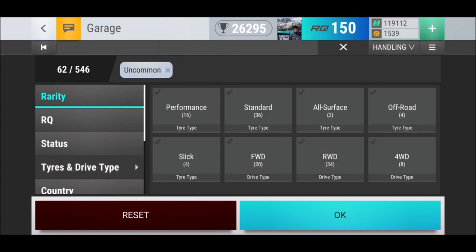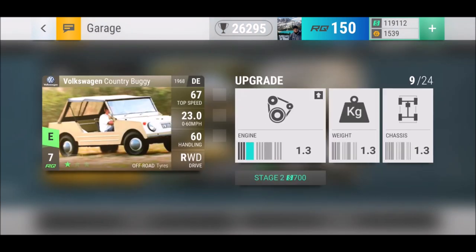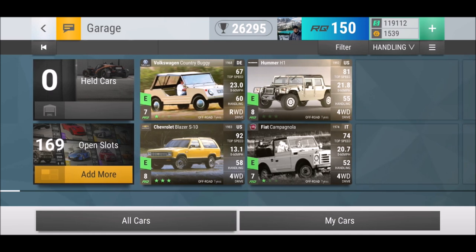Looking at off-roaders — we got four of them. There's the Volkswagen Country Buggy: comparing it to the Fiat Campanola, the buggy has about 6-8 more handling points, but the Campanola has four-wheel drive versus no four-wheel drive on the buggy, and the Campanola is a bit faster. Difficult choice. Then the Chevrolet Blazer and the Hummer H1 — all kind of in the same category. Not too bad to keep some of those rides.